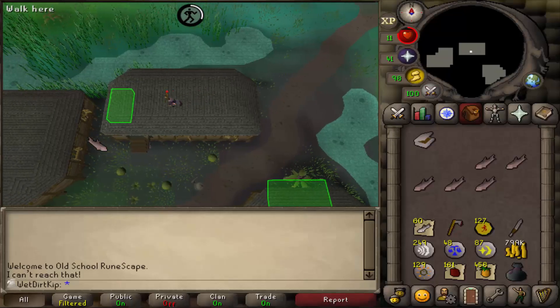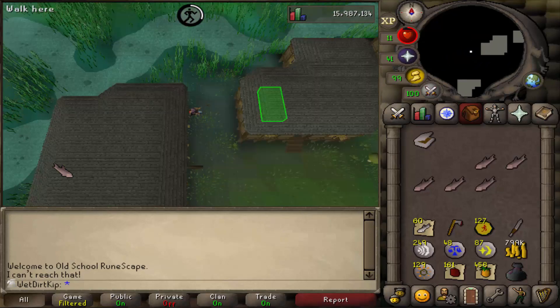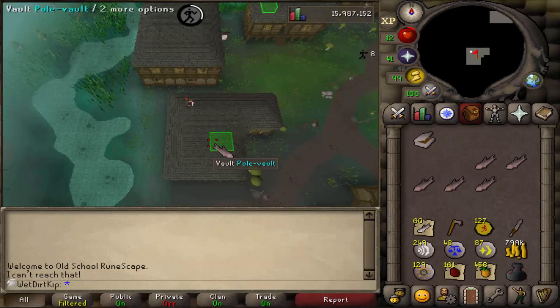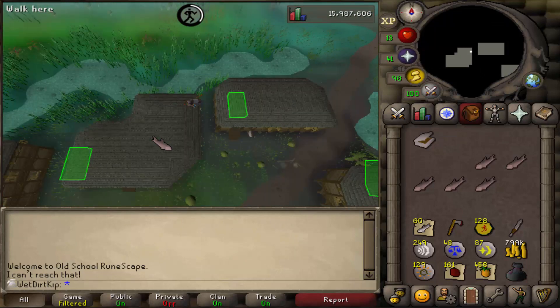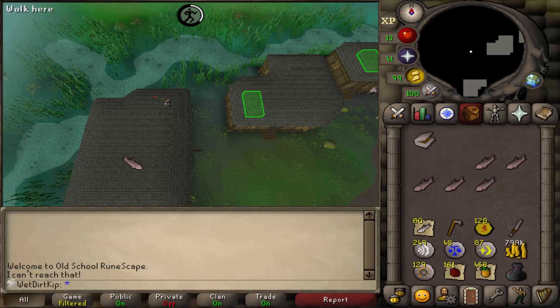One thing I want to say about Marks of Grace, for people who don't know, is that if your agility level is 20 levels over the requirement of the rooftop course you're doing, you get 80% less Marks of Grace from that course. So if you're only getting 20% of the Marks you should be getting, it's really not worth doing that course. For example, the Canifis rooftop course requirement is 40 — if I'm level 60, there's no point doing this course anymore. It's less XP per hour and less Marks per hour than Seers would be, which is the 60 requirement course.